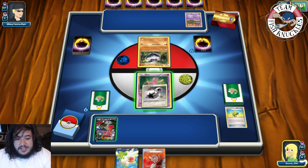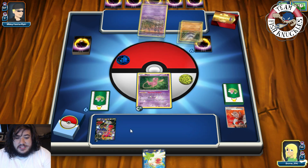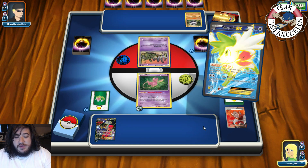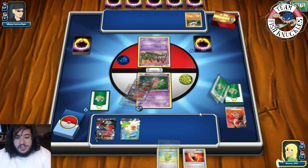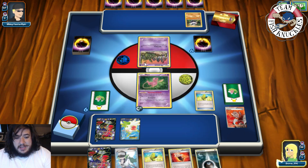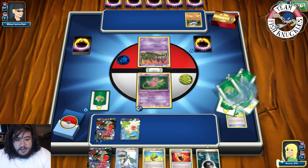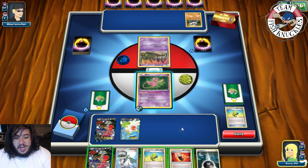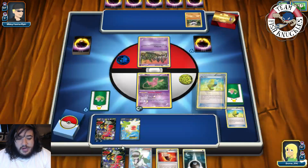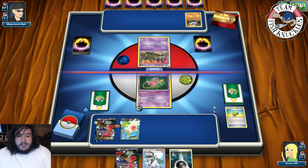We won't grab anything. Put a Fighting Fearbelt on this guy and just pass to our opponent's turn. I was hoping to hit a Fright Night Evital to retreat and make it where the Trubbish cannot retreat during this turn. But there's an Enhanced Hammer — I knew that was going to happen. Double Crushing Hammer. So this card is Team Flare Grunt — Shaman, Delinquent, and a Fighting Fearbelt. We cannot attack this Carbink because of the Safeguard. There's a Trainer's Mail to look at the top cards of their deck.